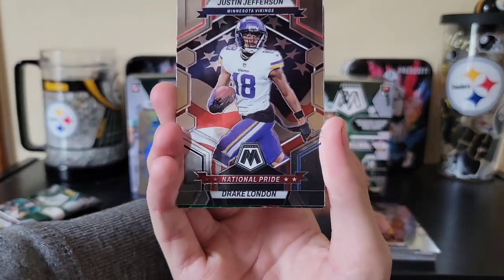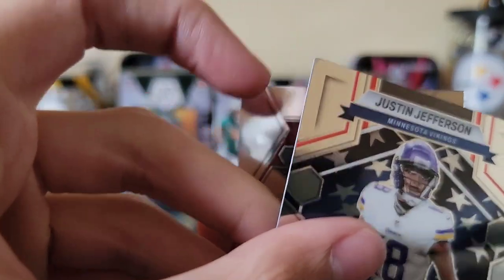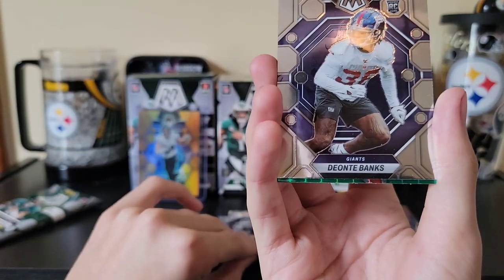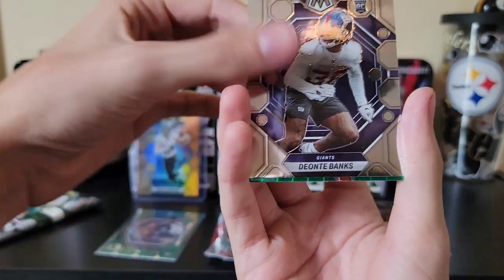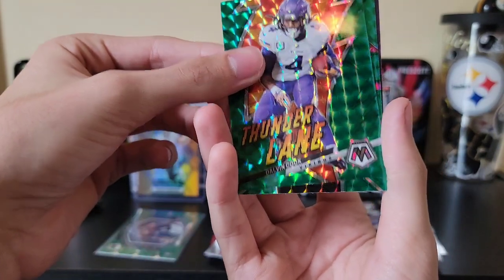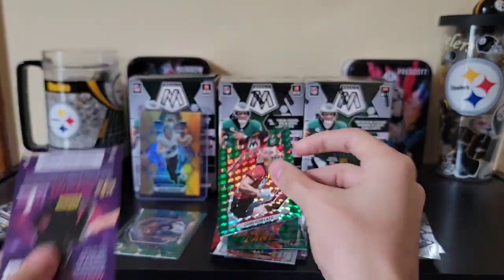Pack five: Naji national pride on the JJ Watt, Drake London, Dante Banks on the rookie, a Dalvin Cook on the thunder lane mosaic, and a Cameron Latu on the green mosaic again.